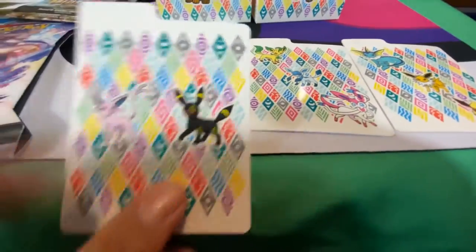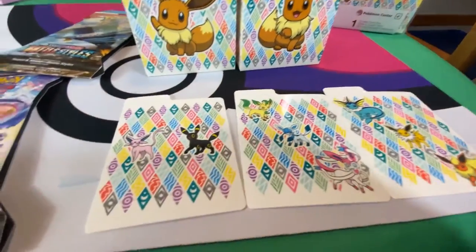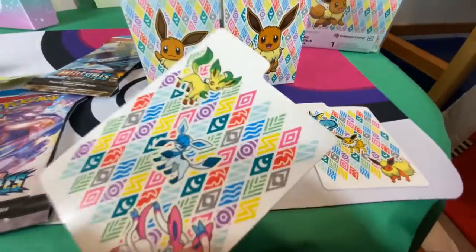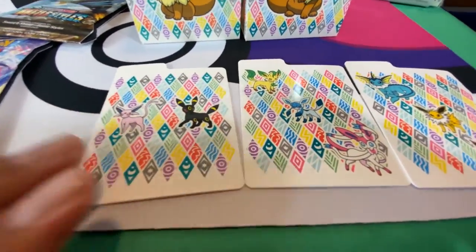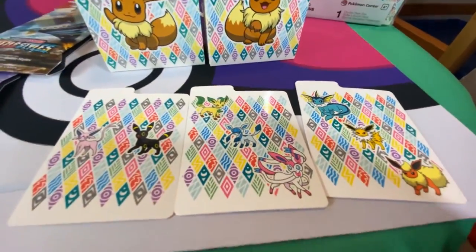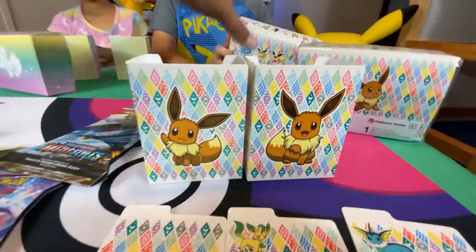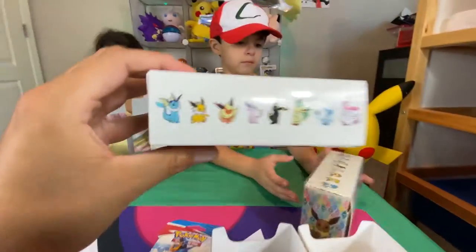These card dividers are really nice — they're plastic, they're tougher than the cardboard ones. It looks like they can take some water damage; if you drop some liquid on there, these are not gonna get ugly — you can just wipe them dry. We're not gonna open this one, okay — we're only gonna open one.